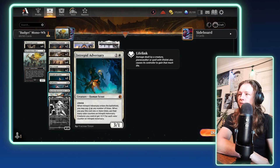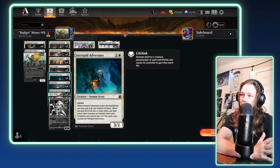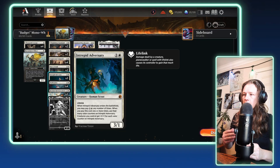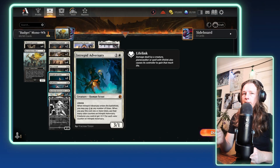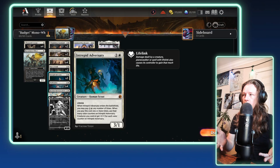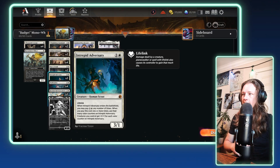Next up, we have three copies of Intrepid Adversary. This is here to be a 3/1 with lifelink, obviously, but also to give the rest of the team +1/+1 as well. When this is played, you can pay an extra 1 colorless, 1 white as many times as you can to put +1/+1 counters on it. And then for every +1/+1 counter on this creature, your entire team gets +1/+1. So it's a really solid card for this strategy.